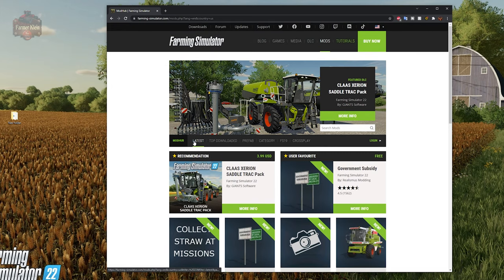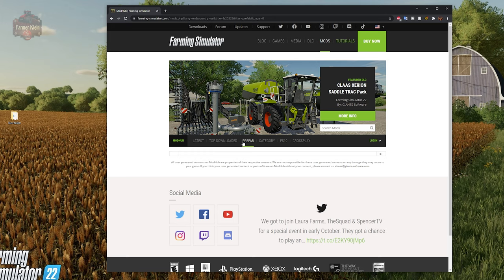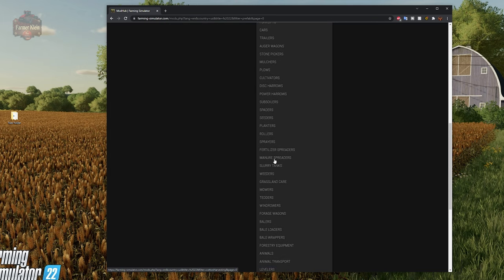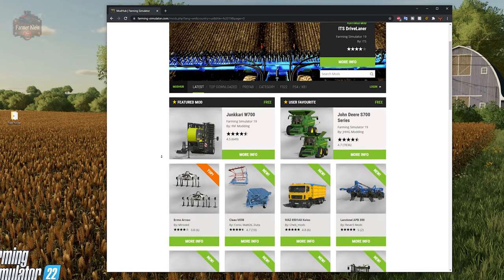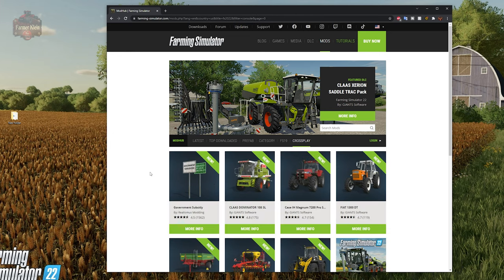The web mod hub has navigation headings including latest mods, top downloaded mods, and prefab mods. Prefab mods are used in Giants Editor for creating other mods or maps — do not download a prefab and put it in your mod folder, it won't work. Category lists all the various categories to help narrow your search. There's also an FS19 section for Farm Sim 19 mods, and a crossplay category to ensure crossplay compatibility for multiplayer sessions. A search function is also available.